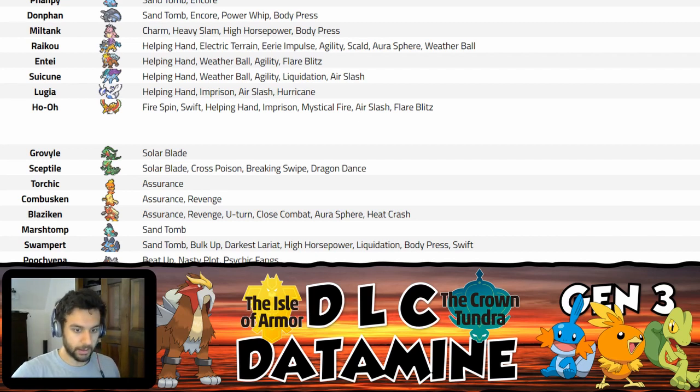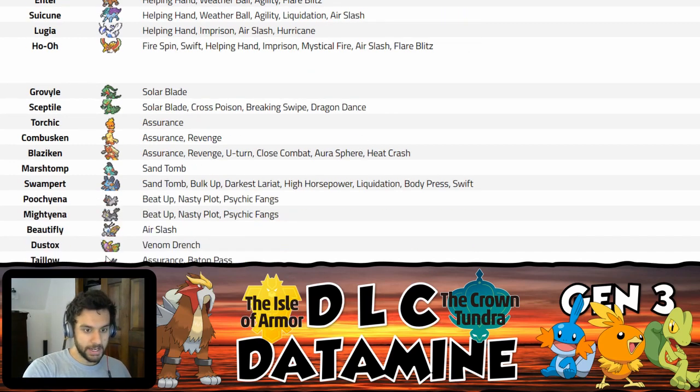Mightyena and Poochyena — Nasty Plot is interesting, but this Pokemon doesn't have a lot going for it and never has. It has Intimidate and Moxie as abilities, which are good — it's basically Gyarados in that sense — but Psychic Fangs is a buff to a Pokemon that's basically unusable. The move pool has Crunch, Ice Fang, Poison Fang, Thunder Fang, Fire Fang — it really should have Strong Jaw as an ability to capitalize on all those fang moves.